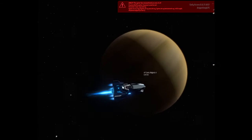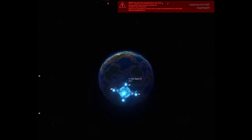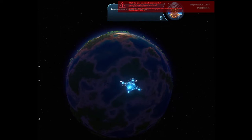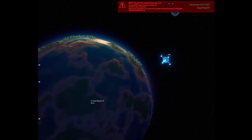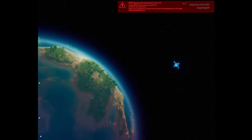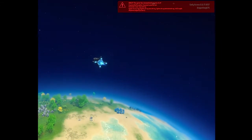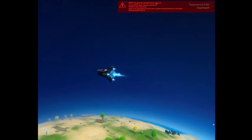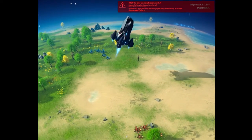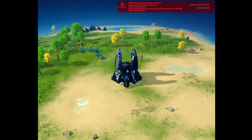We're heading to Canis Majoris 3 — that's a better choice honestly, since Canis Majoris 2 is a gas giant. I wonder what's at the core of this planet. Landing down as smooth as you like — there we go, this is where we are.